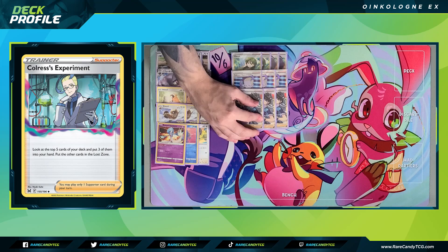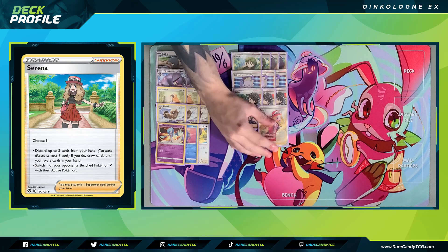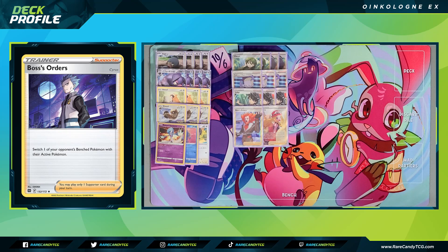Our other main draw supporter is three copies of Judge for a little hand disruption — both players shuffle their hands in and get four. Even though this draw power is kind of weak, we have our Bibarel on the bench to refill our hand. We also have one copy of Serena — choose between gusting up a Pokemon V or discarding up to three cards and drawing until we have five. Pokemon V are still running around, so Serena is definitely worth the space. We also have a single copy of Boss's Orders and a Palpad. We don't play a very high count of gusting cards, but a lot of our turns we're playing tanking supporters anyway.